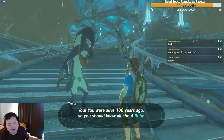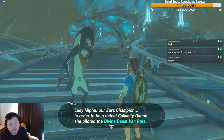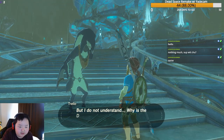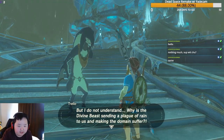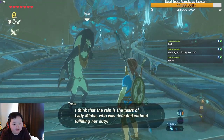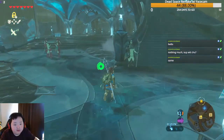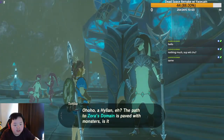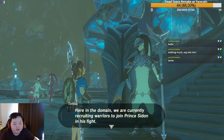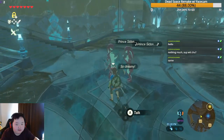Trello wonders if the rain is the tears of Lady Mipha, who was defeated without fulfilling her duty. Another Zora confirms the domain is recruiting warriors to join Prince Sidon. Several Zora women are clearly fans of Prince Sidon — especially Tula, president of his fan club, who says thinking of him turns her to mush.